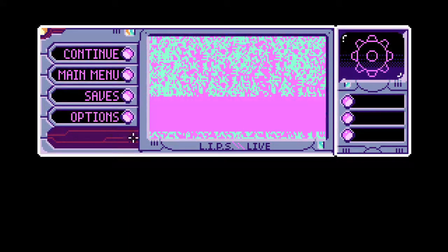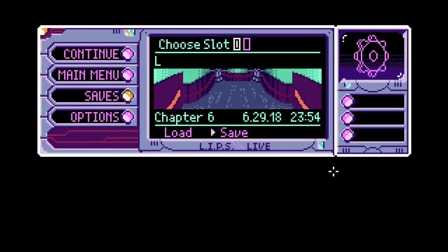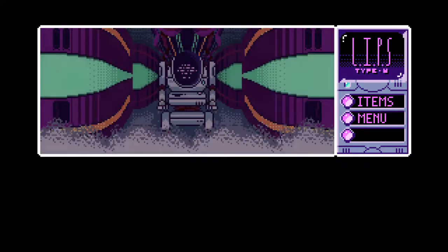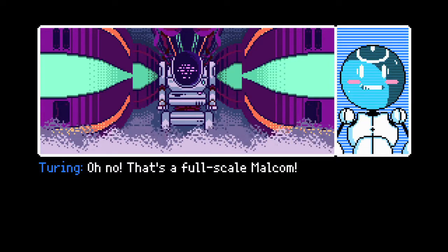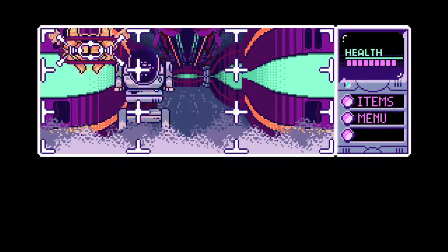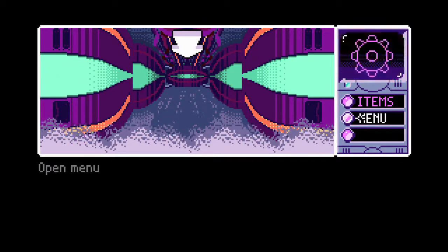My best advice is to use the D-pad rather than the analog stick for these shooting segments. You are probably going to have the hardest time if you're doing this on Xbox. If you're doing this on PC, you have the benefit of the mouse. If you're doing this on PS4, you have the benefit of using the touchpad. On the Vita, you can use the touch controls as well. But for Xbox, you just have to be quick on your feet and get used to the enemy's patterns.